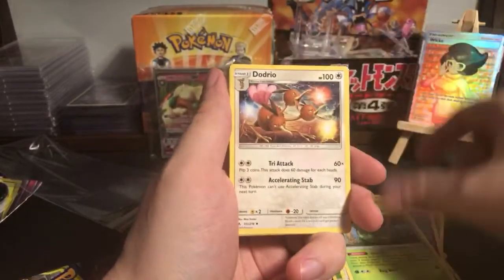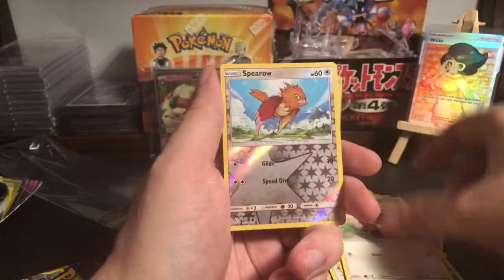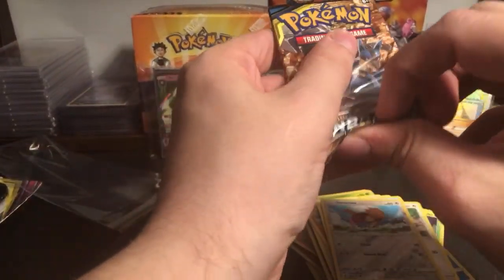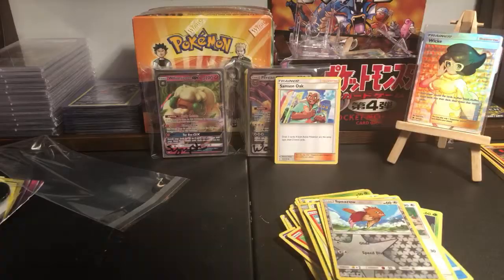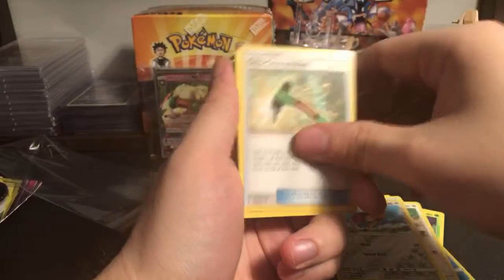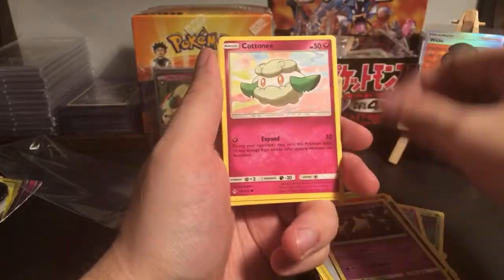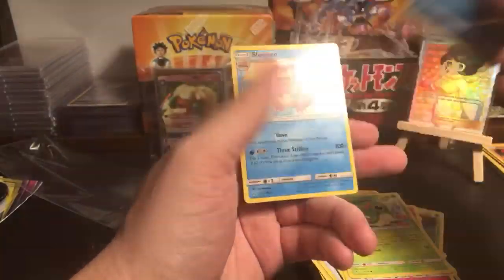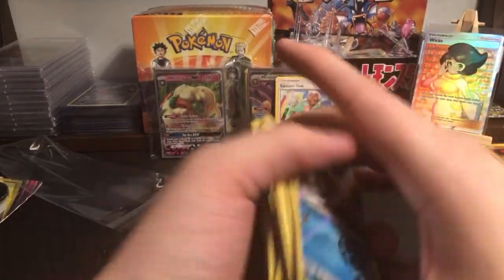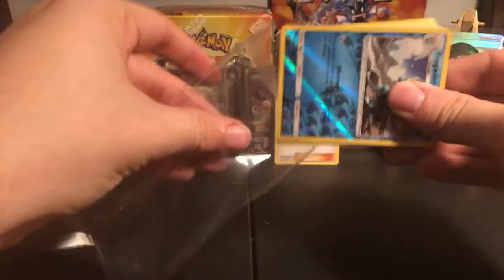We have Ferroseed, Metapod, Dodrio, Litten, Slowpoke, Diglett, Goldeen, Rattata, reverse holo Spiree, and non-holo Aromatisse. Last pack - water energy, Chip Chip Ice Axe, Charjabug, Energy Spinner, Litten, Carvanha, Ekans, Cottonee, Caterpie, reverse holo Frogadier, and holographic Slowbro. Darn, that was a tough set - I think you were in trouble as soon as Samson Oak showed up.